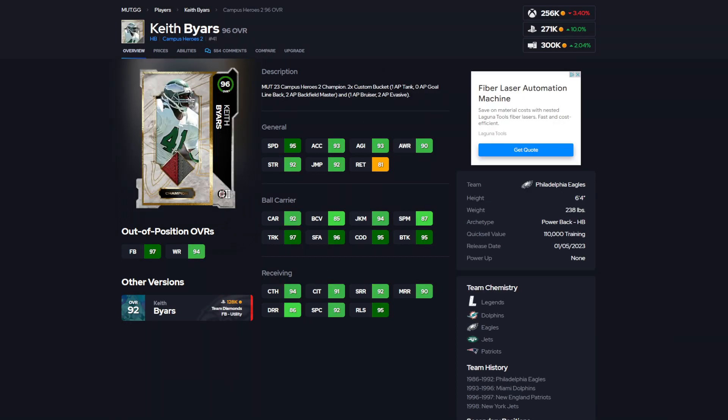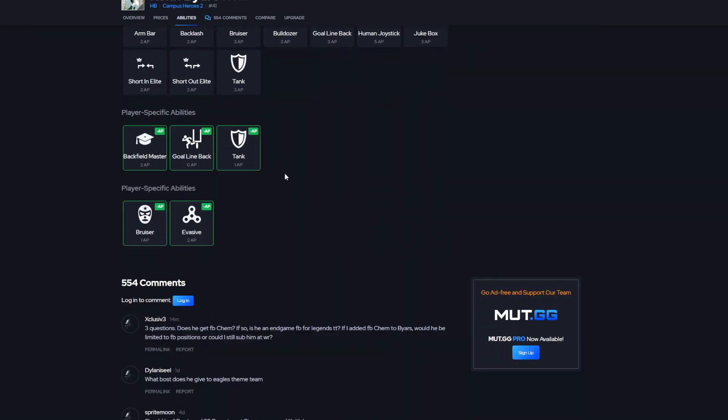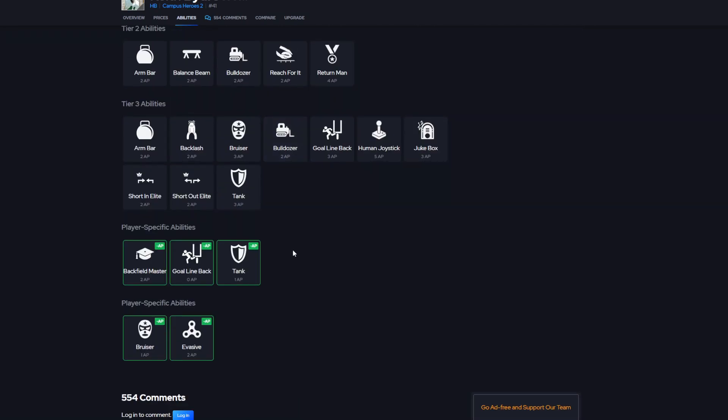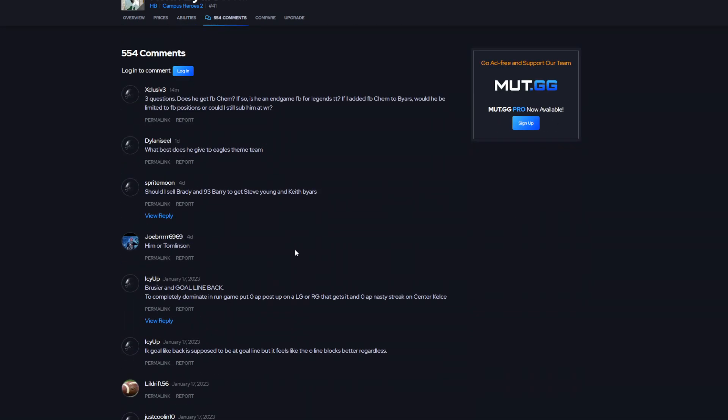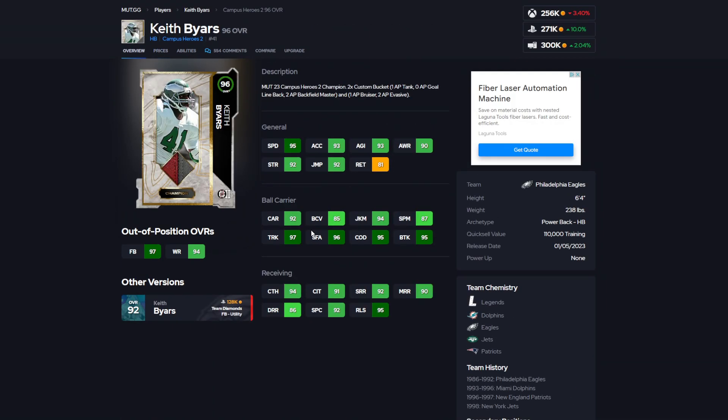Number 2 is going to be Keith Byars. Still the truth, still nasty — still one of the best backs in this game. 95 speed, 93 acceleration, 93 agility, 92 carrying, 85 ball carrier vision, 94 juke move, 87 spin, 97 trucking. Just look at those stats — there's really no weakness to this card in my personal opinion. Backfield Master for 2, Bruiser for 1, Evasive for 2, Goal Line Back for 0, and Tank for 1. He's almost like an in-game running back to me. Slap those abilities on and he just breaks every tackle almost. He's definitely one of the best backs in the game.